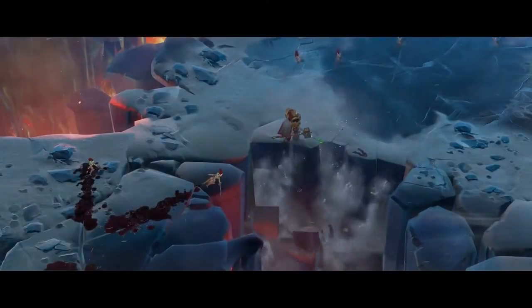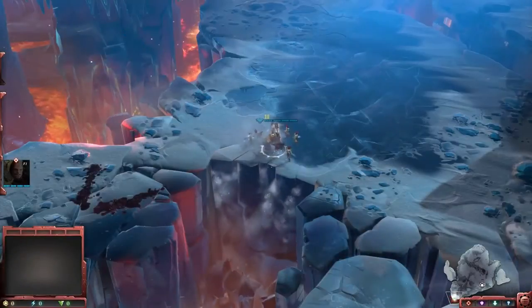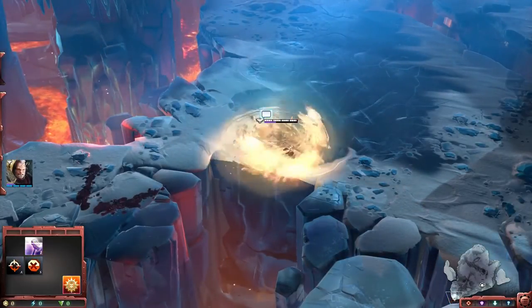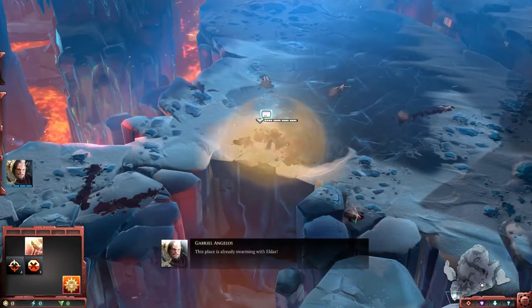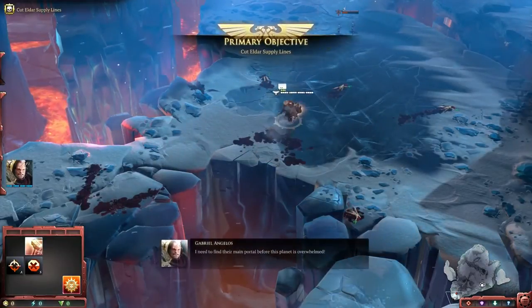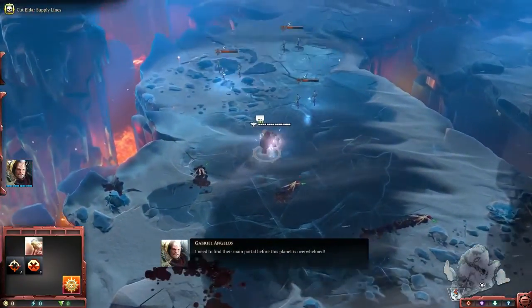Here in this demo mission, we're starting with Gabriel Angelos on planet Acheron. This place is already swarming with Eldar. I need to find their main portal before this planet is overwhelmed.